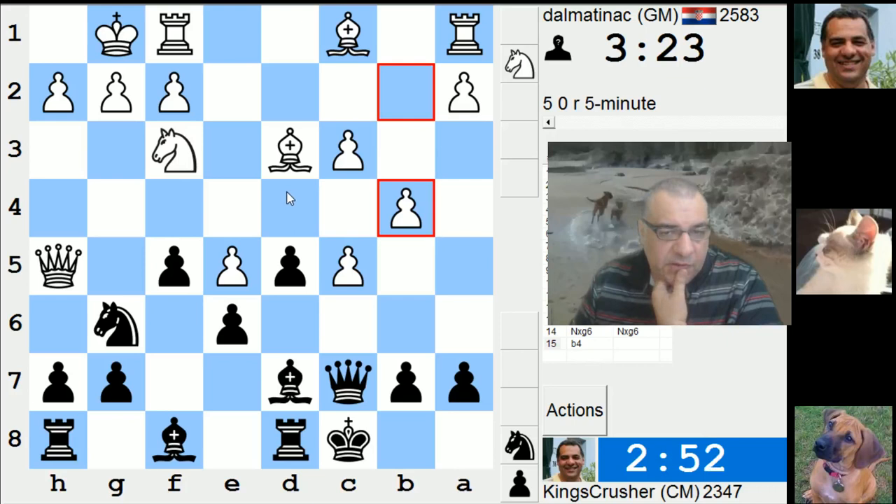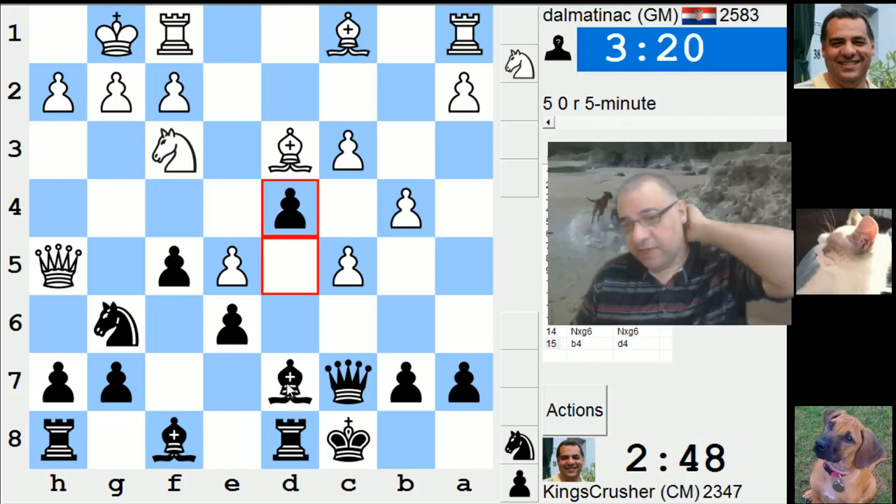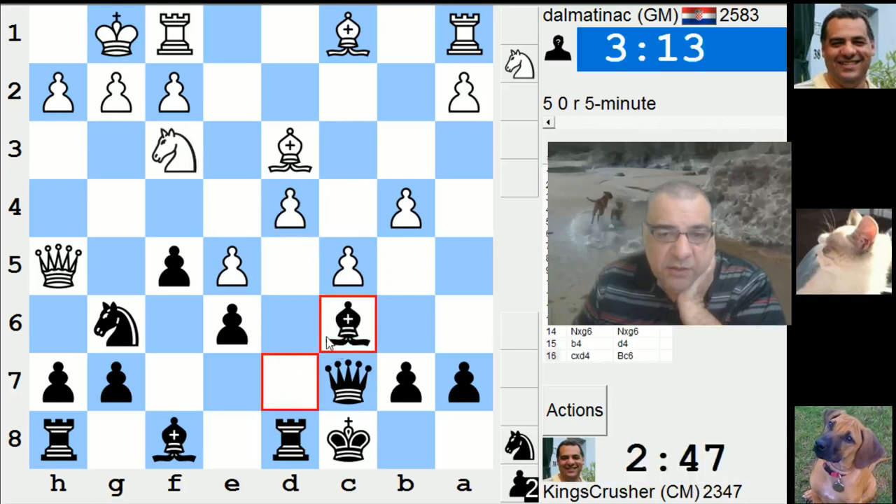For Bc6 - just trying for an active game, I just want to get an active game really. If it's a pawn down or two, well at least I get an active game. B5, rook taken - not on d4.